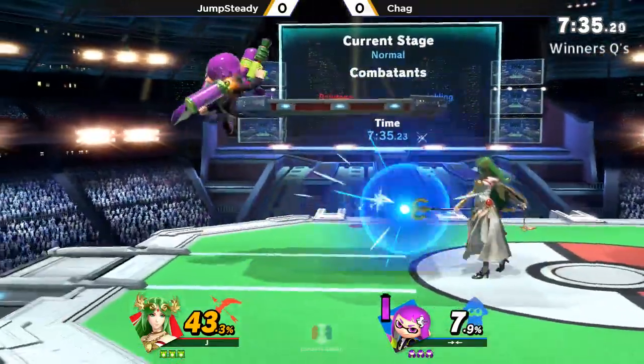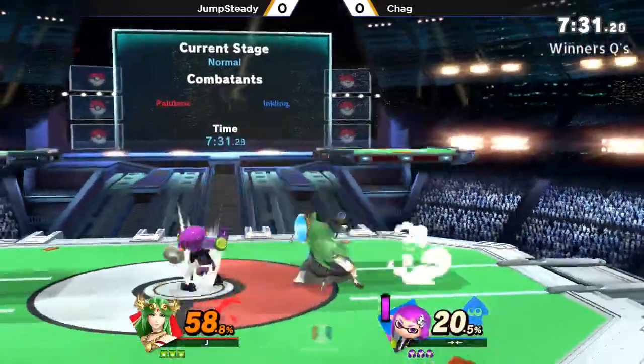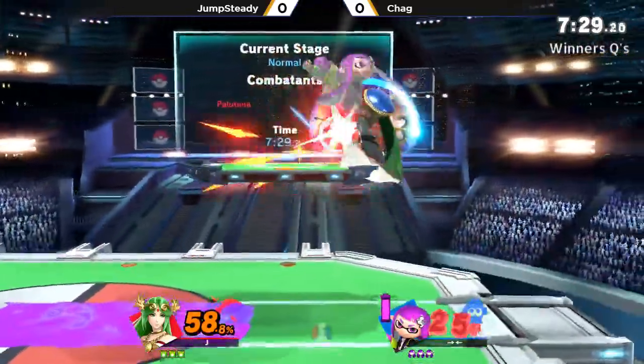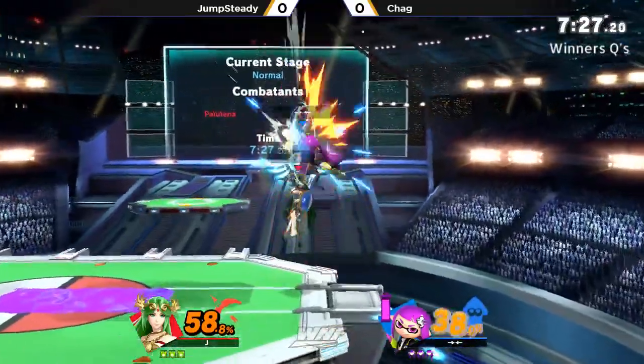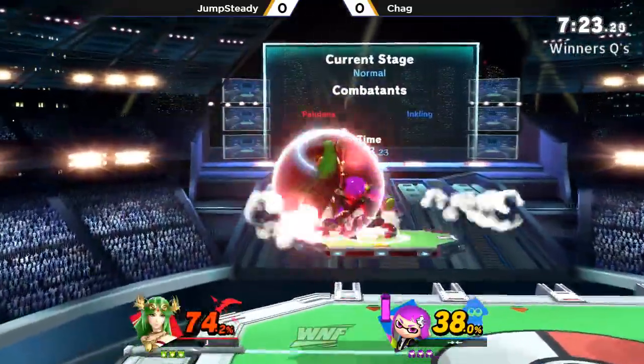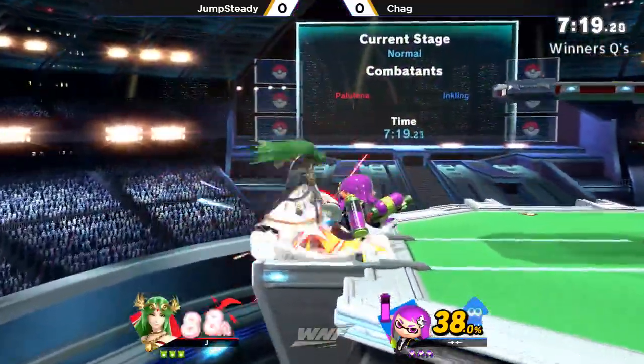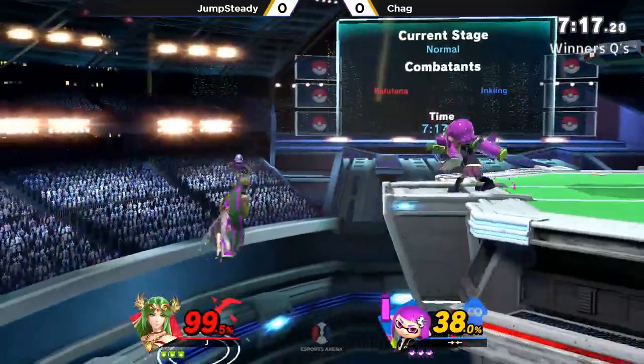Her one saving grace is she has a very far-range standing grab — that's pretty much it. Other than that, out-of-shield options are kind of lackluster. She has Nair, but the startup seems a little lacking, and it starts up high too. So against a character like Inkling who isn't absurdly tall, Nair out-of-shield is not going to be the best or quickest option to hit them.